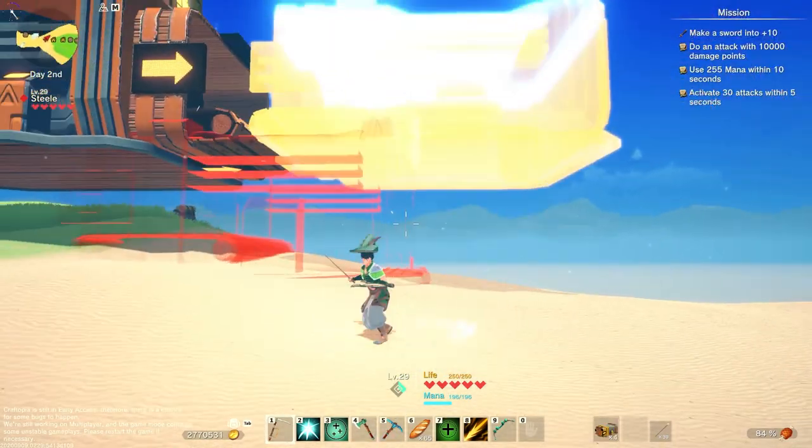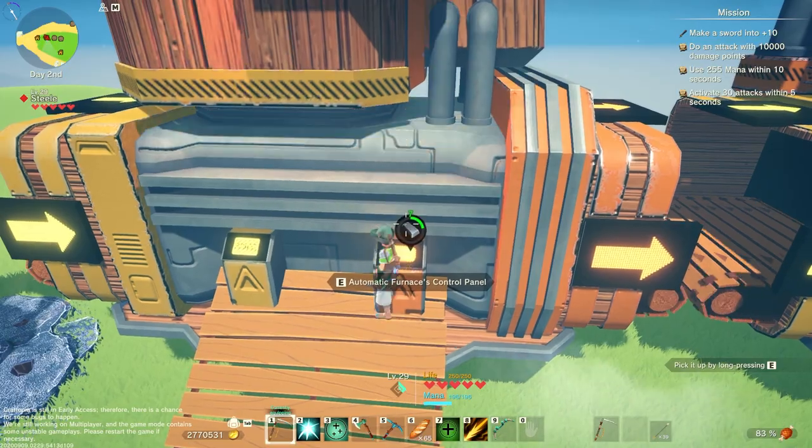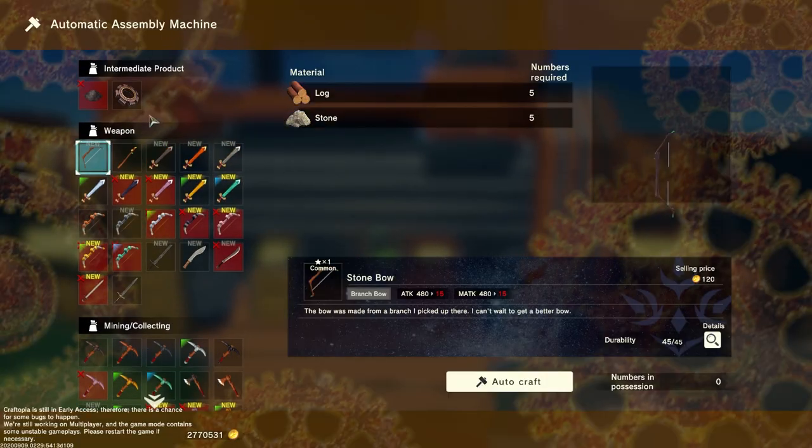Finally place down the container. To finish the build, set the automatic furnace to smelt iron and the automatic assembly machine to make gears.